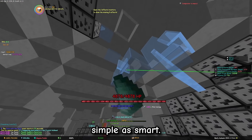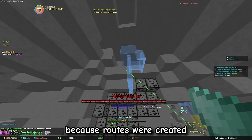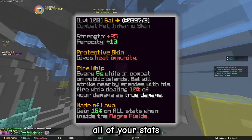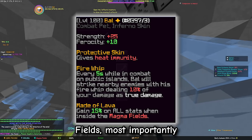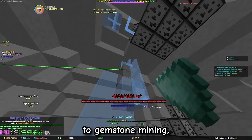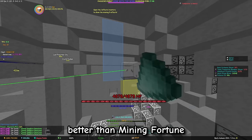The idea is as simple as smart. Ruby has always been the choice of gemstones back then, because routes were created in magma fields, so you could make use of the Baal perk 'Made of Lava'. This buffs all of your stats by 15% while you are inside of magma fields, most importantly your mining speed, mining fortune, and especially pristine. Pristine is the most important perk when it comes to gemstone mining — the higher it is, the better, and it scales way better than mining fortune.